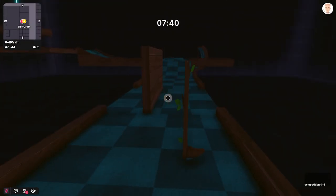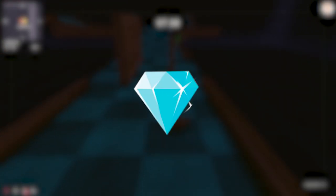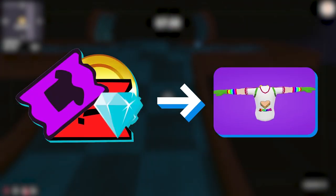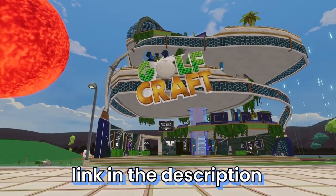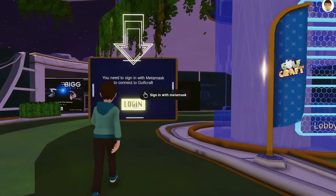GOLFCRAFT is a game that consists of playing golf and winning coins, diamonds, and tickets that we will trade for wearables. Not only can we wear those in Decentraland, but also sell them on OpenSea for real money. To start playing GOLFCRAFT, go to the land on Decentraland — you can use the link down below — and sign in with Metamask. After that, we will be able to play the different game modes.